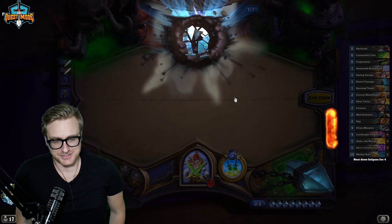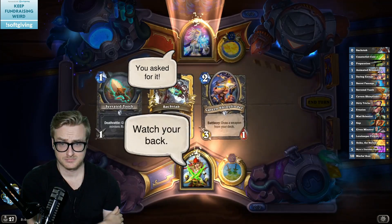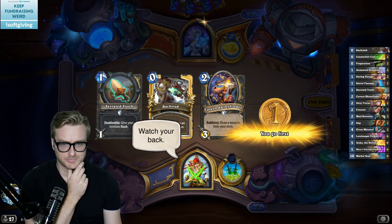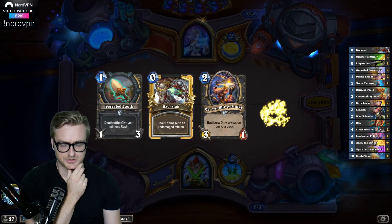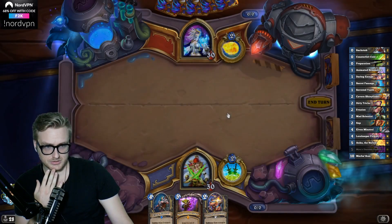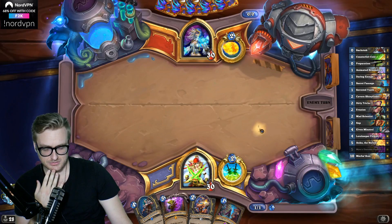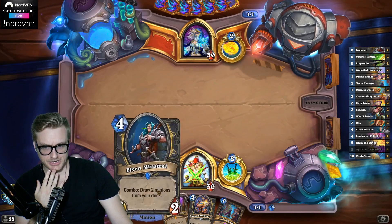With this in hand, we don't want to keep the Serrated Tooth. Minstrel is good. Secret Passage is great. I just need to find an activator for this. Do Hunter Mechathun? I already have.